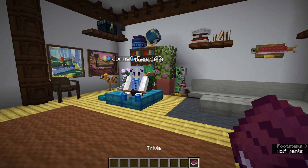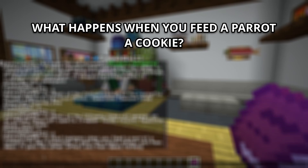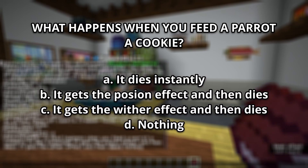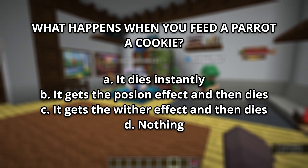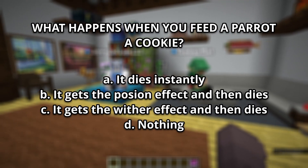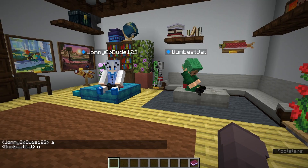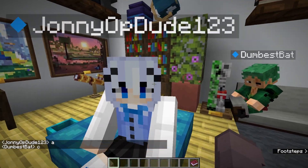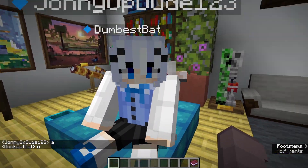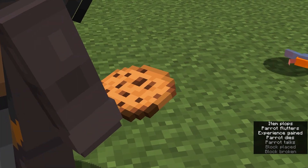Number 4: What happens when you feed a parrot a cookie? A, it dies instantly. B, it gets the poison effect and then dies. C, it gets the Wither effect and then dies. Or D, nothing. Finally different answers — one of you is right. It's A, it dies instantly.